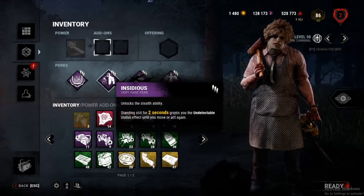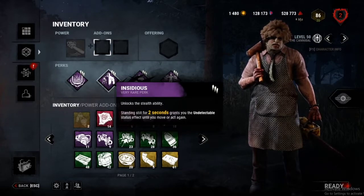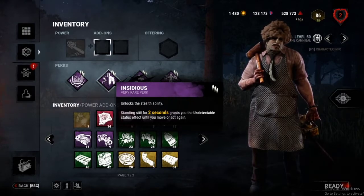And then you have Insidious — it's just the meme perk to face camp with. In low ranks you can even counter Kindred with it. People don't even realize what's going on.